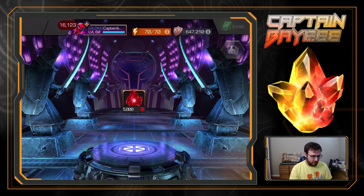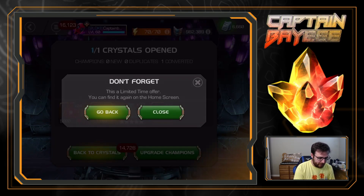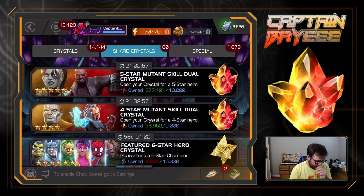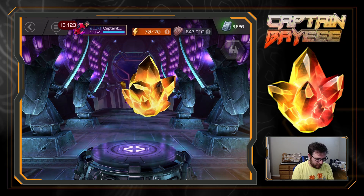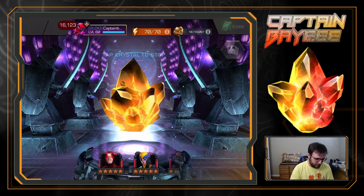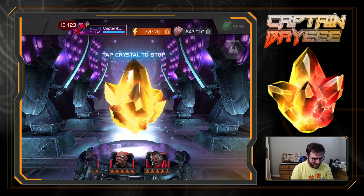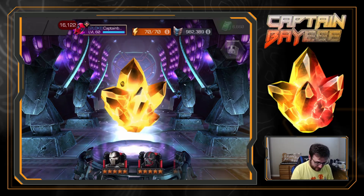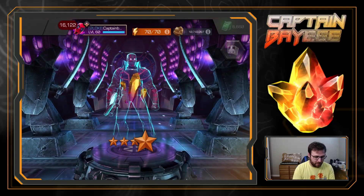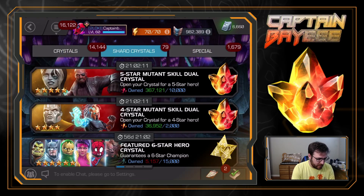I know he got new animations and everything too. I was literally just before this watching Seaton's breakdown on it - oh cool, he has new animations, that's kind of cool. So I have to check him out and see what his buff is looking like. But hey, that's five in and still nothing. We did get a new awakening on... oh, we've glitched the screen - the shards are showing through the crystal background. Maybe that's a sign. All right, that's six in - Knight Thrasher. Don't need that.